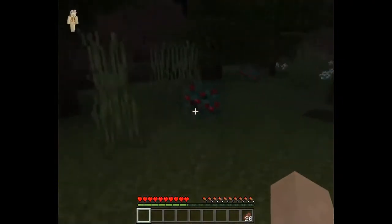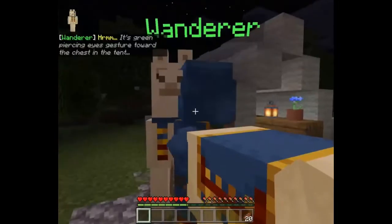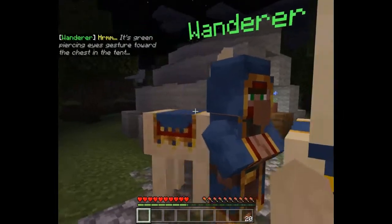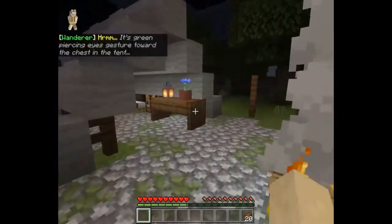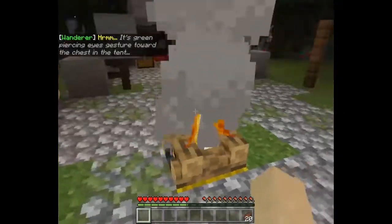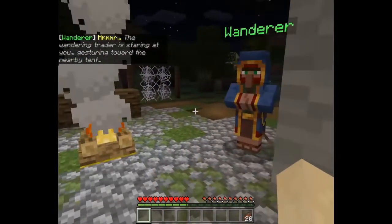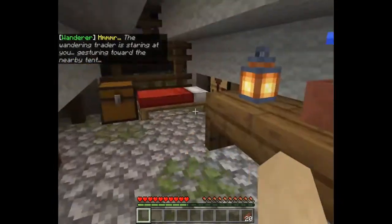What are these? I can't touch them. Hmm, green piercing eyes gesture toward the chest in the tent. Oh is that a campfire? The wandering trader is staring at you, gesturing toward the nearby tent.